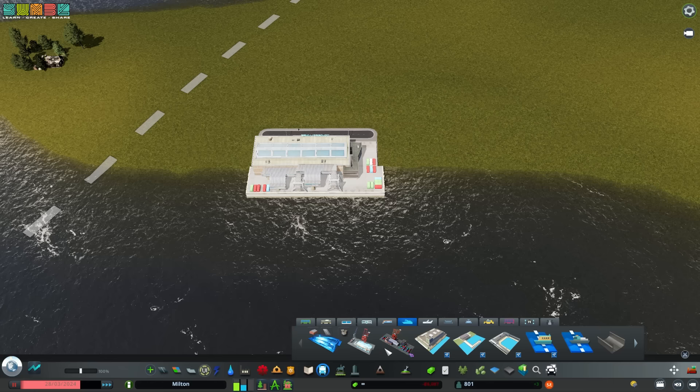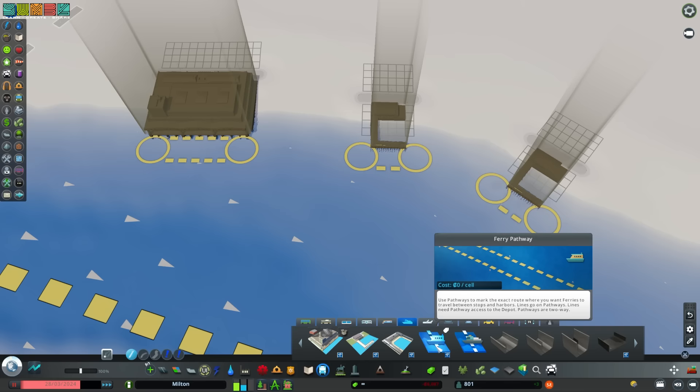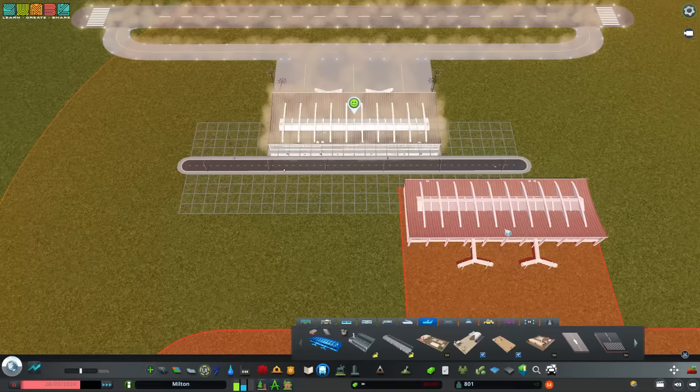Harbors can receive intercity passenger ships by placing them on your coast within range of a ship line. There's also a cargo variant for intercity cargo shipping. Ferries require a depot placed on the coast, as well as stops placed on the coast, connected by ferry pathways. Once the pathways are connected, you can use the line tool to draw a line between stops.